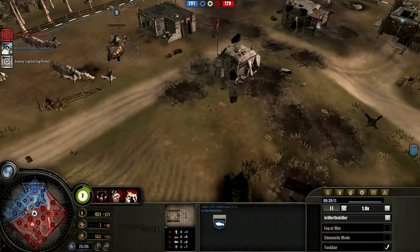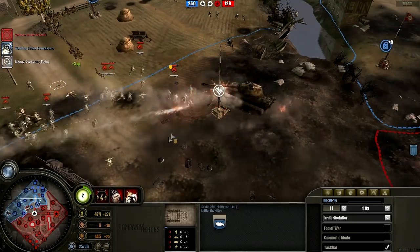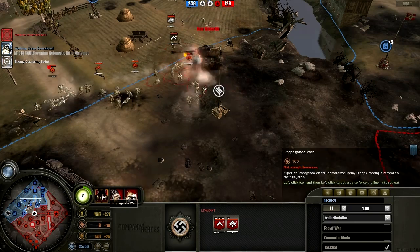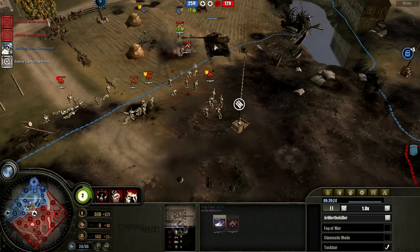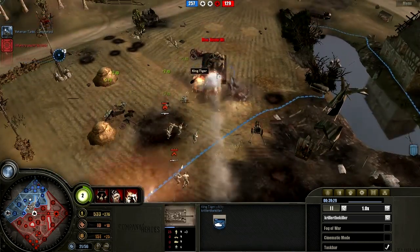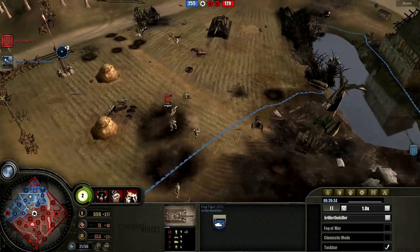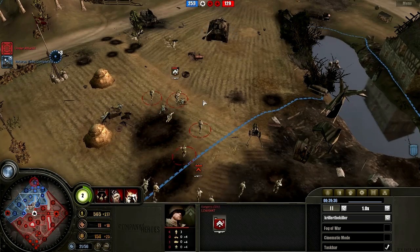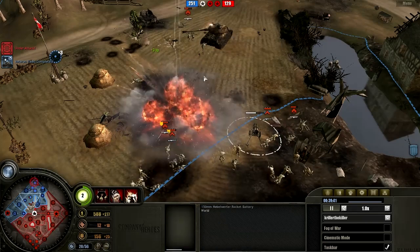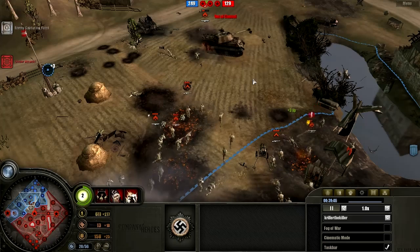Stuka rockets on a very low health unit right there — pretty risky move. I think he should have used the munitions on a better propaganda war actually. Everything goes down and look at that King Tiger — it's going to go down too, taking a lot of real shots from the Rangers. Stuka rockets coming in but it's not going to be enough for this King Tiger. There it goes down.